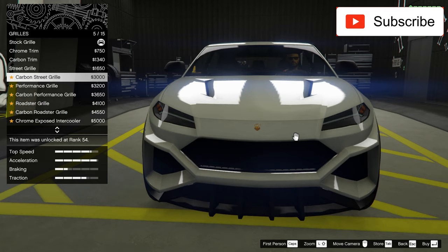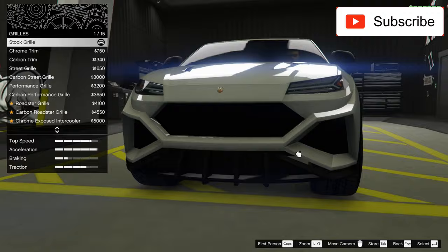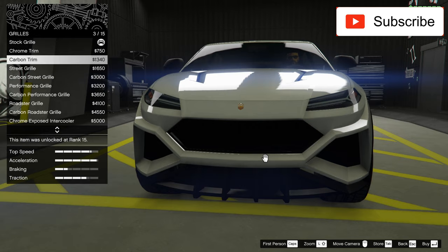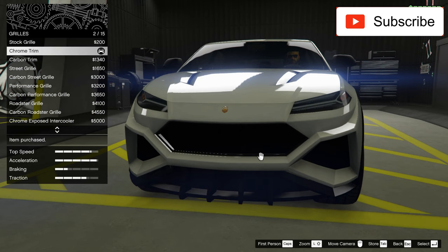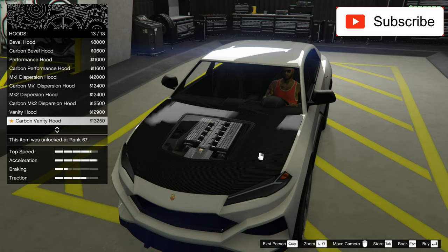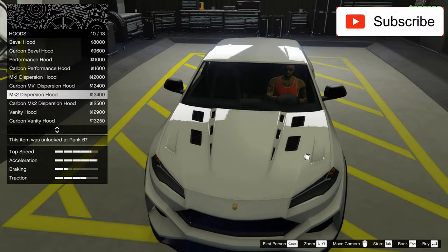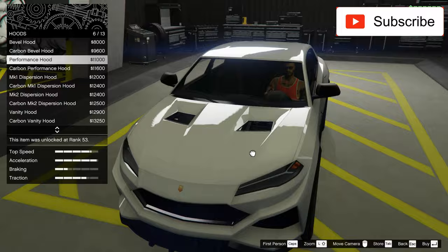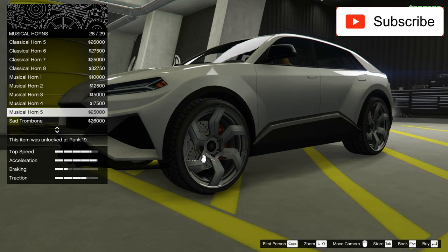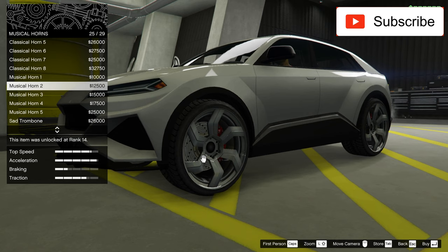Now let's see the grill. The original, chrome, carbon — I'll take this one: chrome trim, simple black, pretty nice. Now let's see the hood options. I don't want to see the engine, it doesn't look real. This option is too much, I don't like this one. But this one — I'll choose this one, it's looking good.